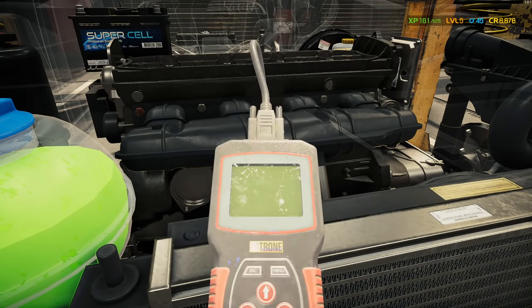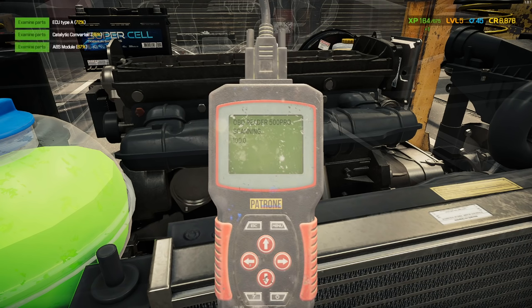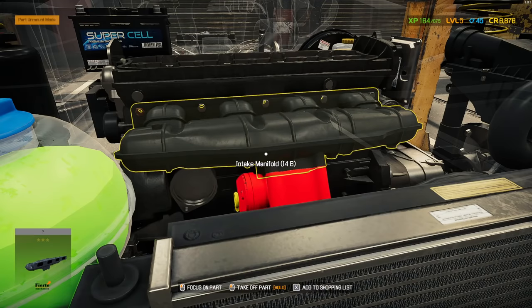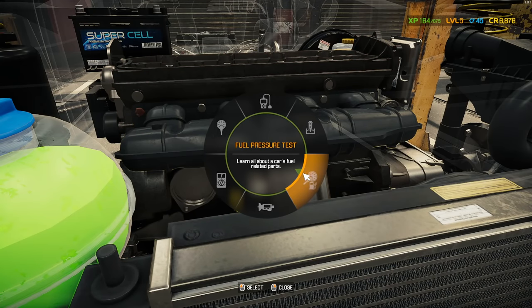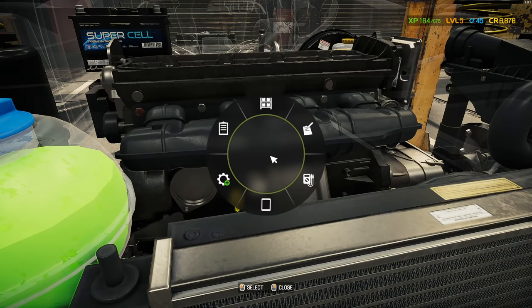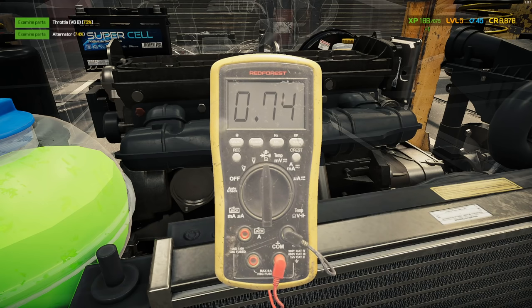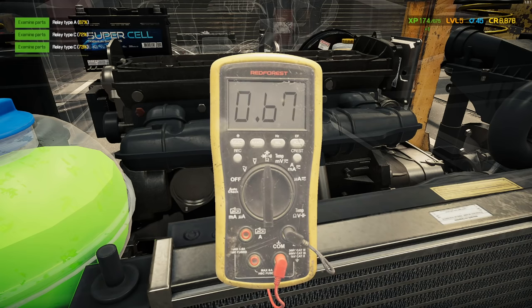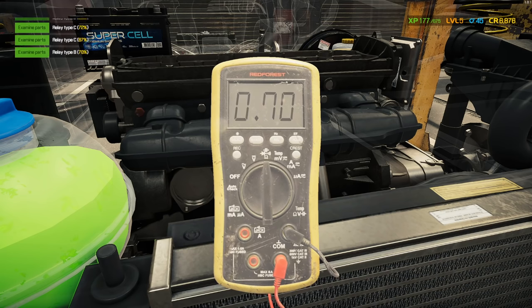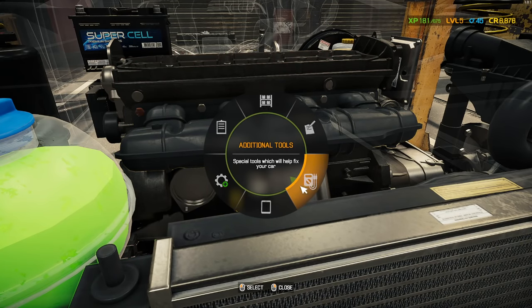Let's use the OBD scanner - this will tell us everything that's electronically correct or incorrect. Those all look good. Engine needs to be complete to perform the pressure test, and the tire tread test says wheels are missing. Using the electronic multimeter now - this is for fuses and such. Medium, medium, medium, medium. This is really giving us a lot of experience - wow, that is a good way to farm experience.